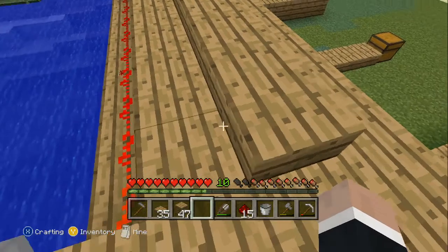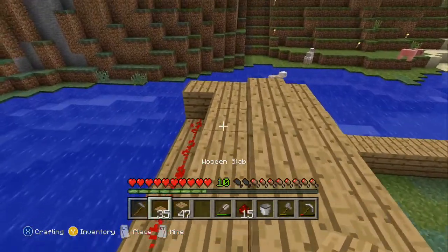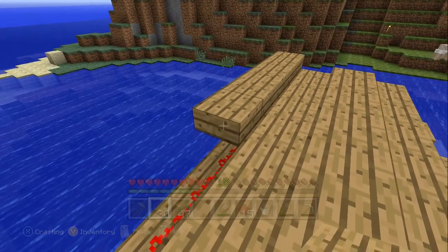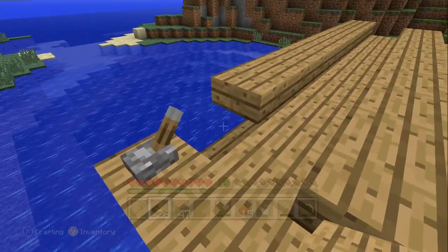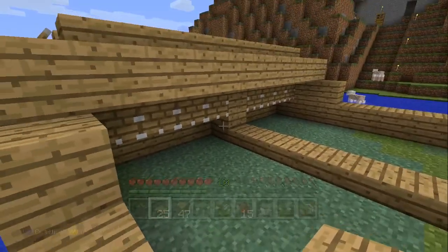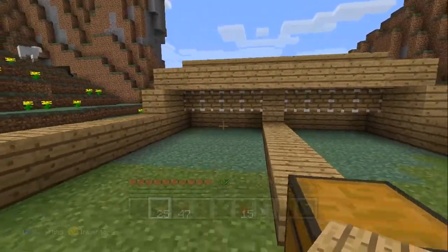I am going to cover this up with half slabs and do kind of like I did on the back — just put a row of wood planks on the back. What I am doing now is just my own preference. You don't have to do it this way. But I will cover up the back side of that redstone just so it is not an eyesore. Alright, so here is the wheat farm.